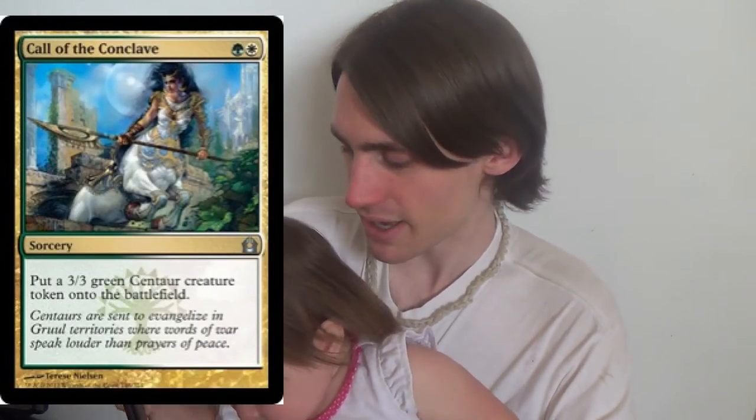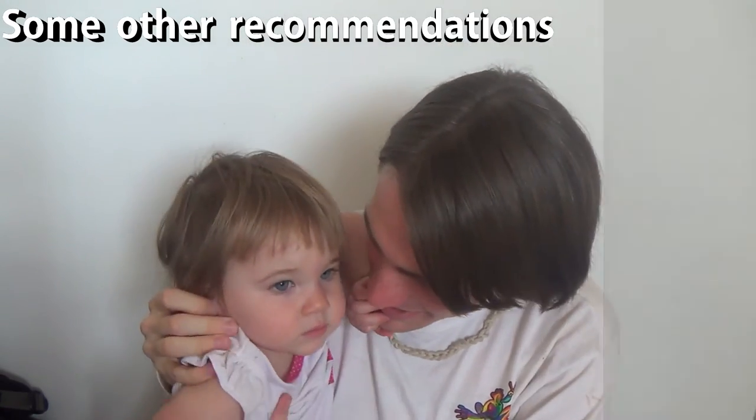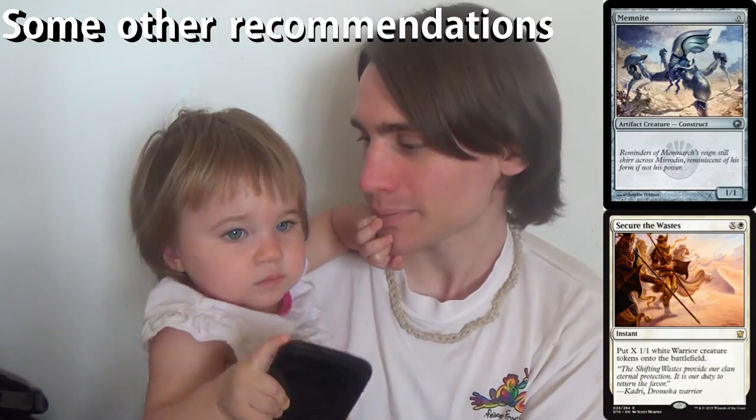I may not tell her about the Fateful Hour part right off, just to make it easy. And then four Call of the Conclave, which makes one 3/3 Centaur — just a nice big beater. It's essentially a somewhat color-shifted Colossal Tusker in this deck. A 3/3 for two is not so bad, obviously.